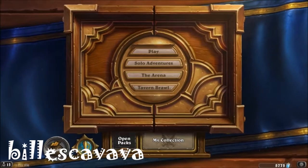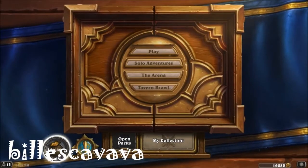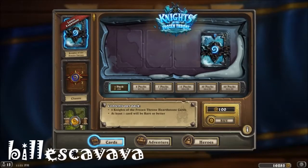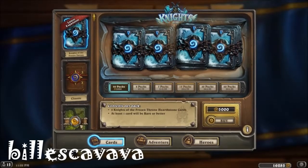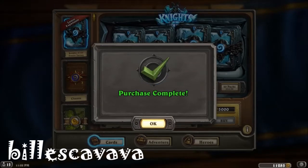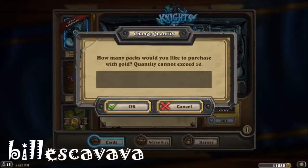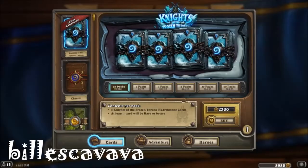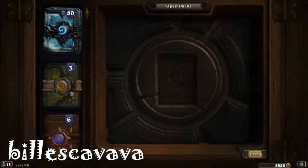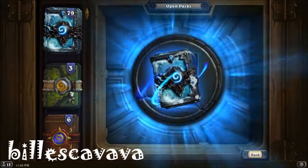We're going to open some packs. These are the packs that Blizzard gave us — 7 packs. We're going to go to the shop and buy a whole bunch more with gold, so we'll go 50 here... another 20... another 23. So now we've got a whole bunch of packs to open: 80 Frozen Throne packs, 3 from Un'Goro, and 6 originals. Let's start cracking these packs.